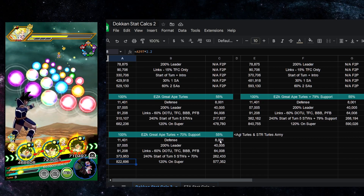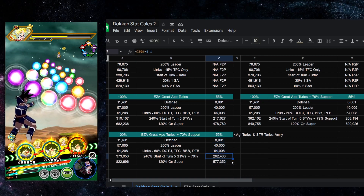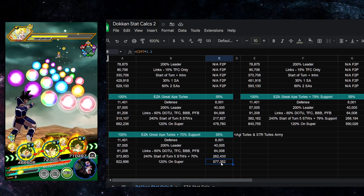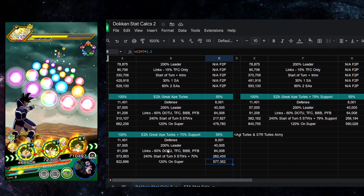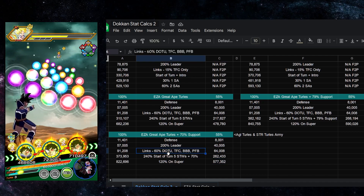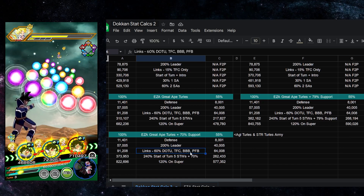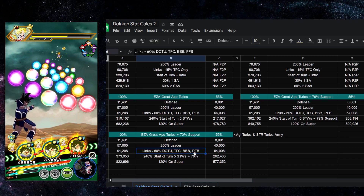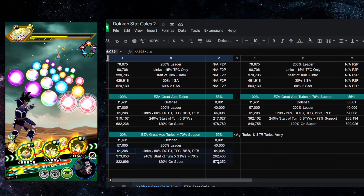You can see the 55% calcs — this is where he would be at the start of the turn, and then at the end of the turn. He's getting 60% from links: Destroyer of the Universe at 15%, Thirst for Conquest at 15%, Big Bad Bosses at 25%, and Prepared for Battle at 5%. That is where we are on this turn.